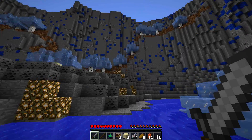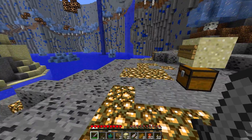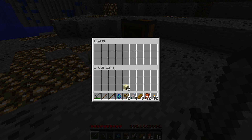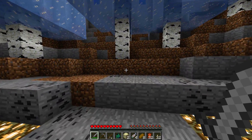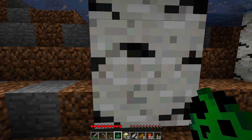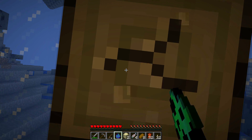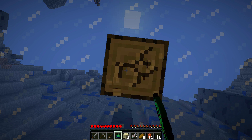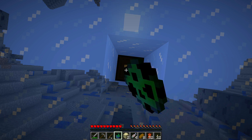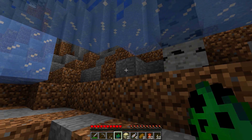I need to get up to some of those trees first and get me some wood. Let's see what we got right here — stone pickaxe! Hey, we got a stone pickaxe. Now let's go and grab some wood. Gotta be very careful with this because it would be bad if I accidentally spawned a creeper on myself.